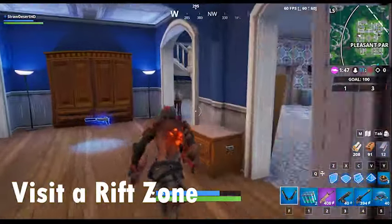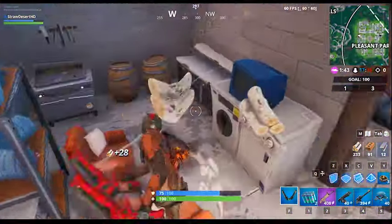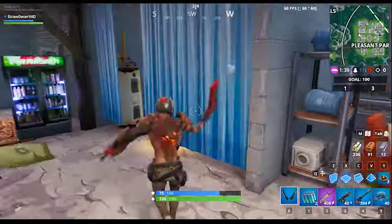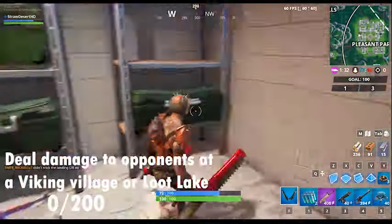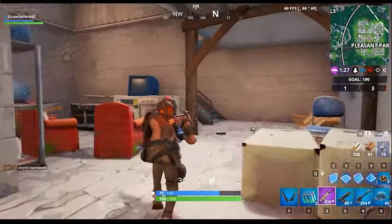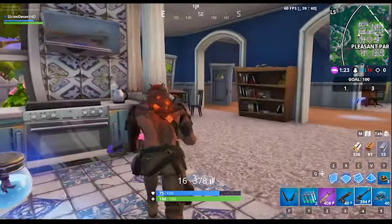Visit a rift zone — there are three rift zones on the map: Retail Row, Tilted Town, and Loot Lake. Just land at one of those three locations and you should be fine. Deal damage to opponents at a mountaintop viking village or Loot Lake — fairly simple. Go to the viking village or Loot Lake and deal 200 damage; it's not that bad.